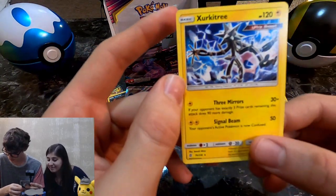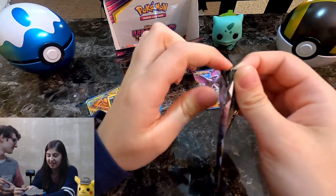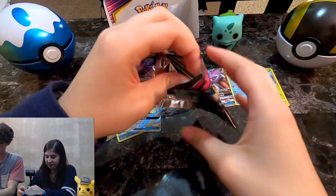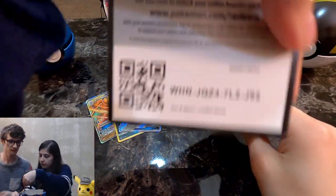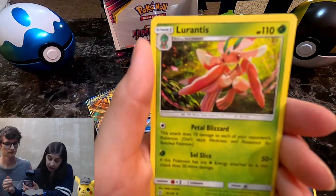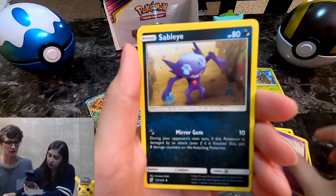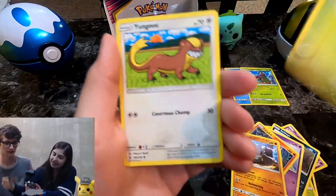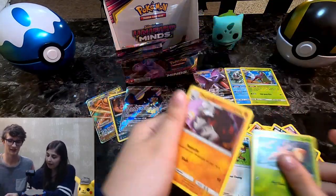Our dog is snoring behind us — if you hear a small noise, that is her. Litwick, Cubone, Cubone, Young Goose, a Dwebble, and an Excadrill. Oh, that's cute.